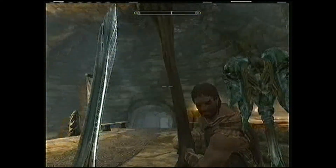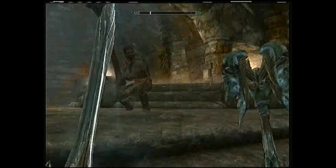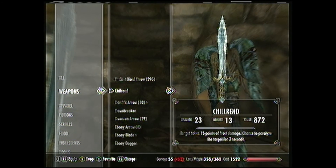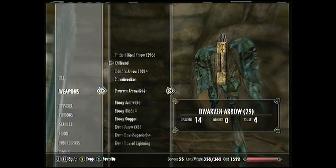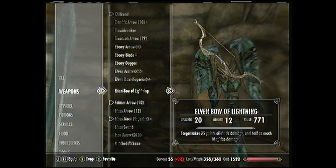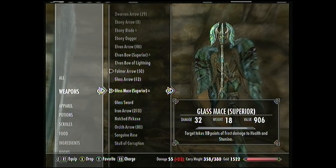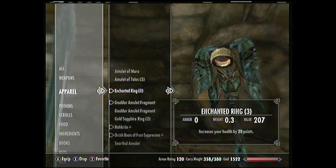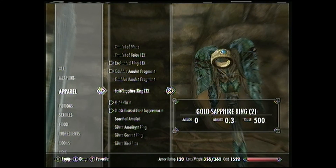I've upgraded all my light armor and stuff, so I step on traps all the time and it doesn't do anything, but he can kill himself. Here I'm showing you what I got — what I'm using. I'm using my chill rend and my glass mace that's superior, and it's got an enchantment on it where the target takes 10 frost damage, I believe.